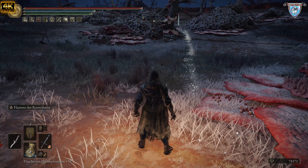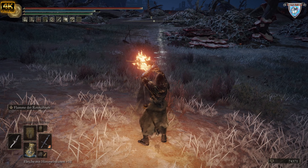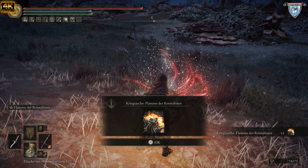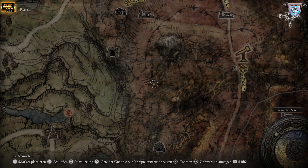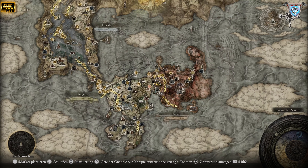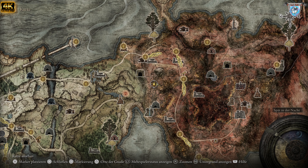Da flitzt er dann lang. Der kleine Hafensänger — da kommt er. Bam, da ist er. Kriegsasche: Flamme der Rotmähne. Das ist genau die Kriegsasche, die ich auf meinem Dolch habe, auf meine erste Hauptwaffe. Gerade für den Nahkampf zum Stackern, damit ich sie aus dem Gleichgewicht bringe. Genau hier findet ihr das.